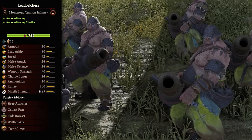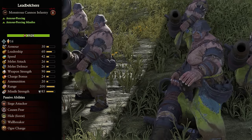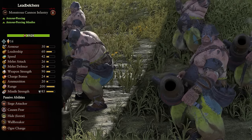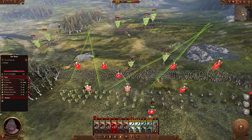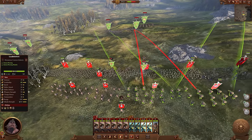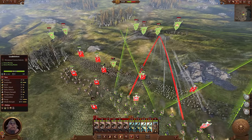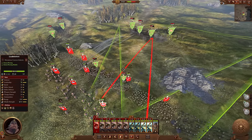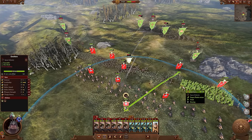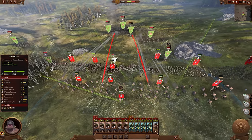Coming towards the midpoint, we have the Leadbelchers. This is another unit that kind of feels like cheating because they're not really like other ranged infantry — these are essentially cannons being lugged around by ogres, making them into a very mobile form of artillery. The range here isn't quite artillery level, but still 200 is nothing to scoff at and will outrange nearly every other ranged infantry unit in the game. The damage is also amazing, with high mass and high damage projectiles being slung downrange in a straight line. If you use them alongside an ogre unit, you can fire straight over their heads in most cases and still sneak off a few shots once the melee begins.